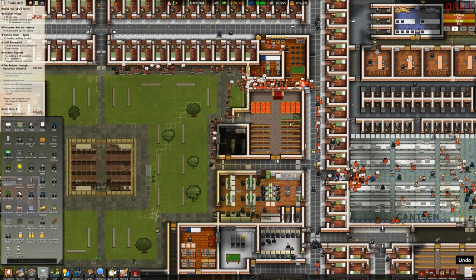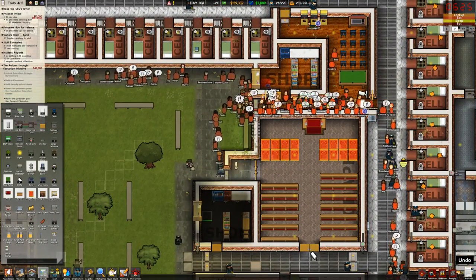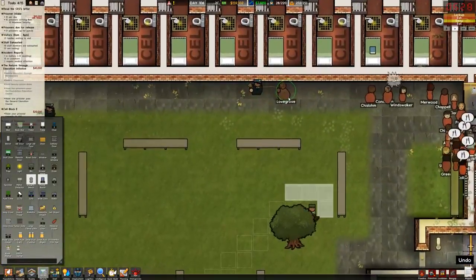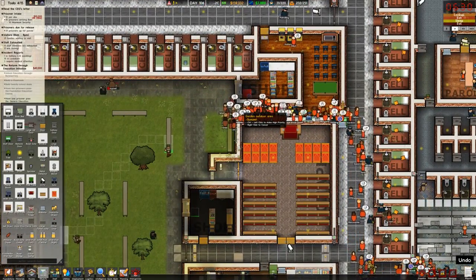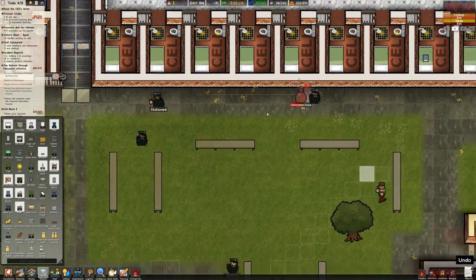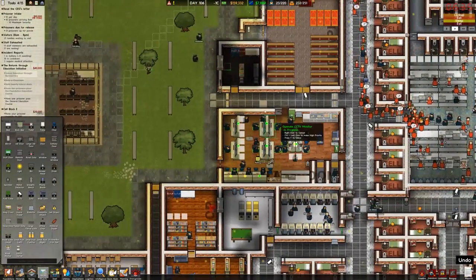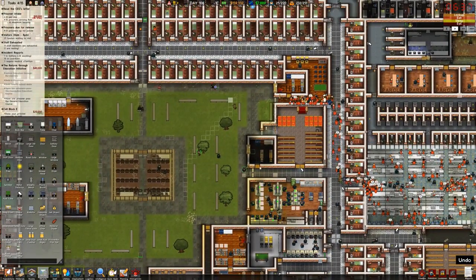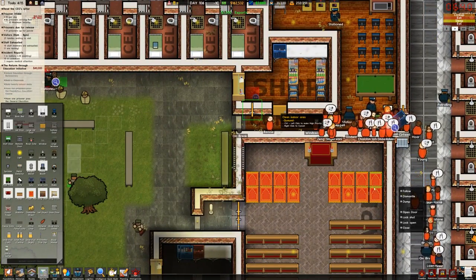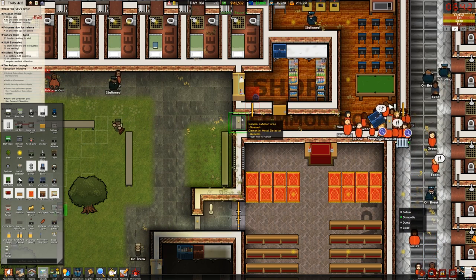Hey everybody, Charlie here, welcome back to Prison Architect. I'm noticing a problem with my plans: all of these prisoners are going through this tiny gap here instead of going through this main area that I want them to go through. They're still going through the metal detector, which is not a big deal, but it's such a narrow corridor it's really asking for problems. I'm getting rid of this door and this metal detector, and making this a solid wall here.